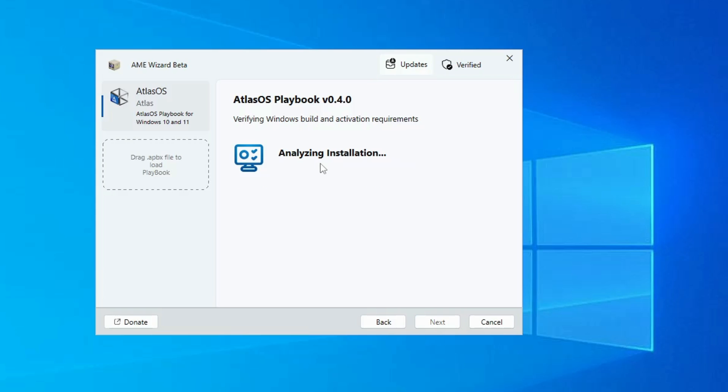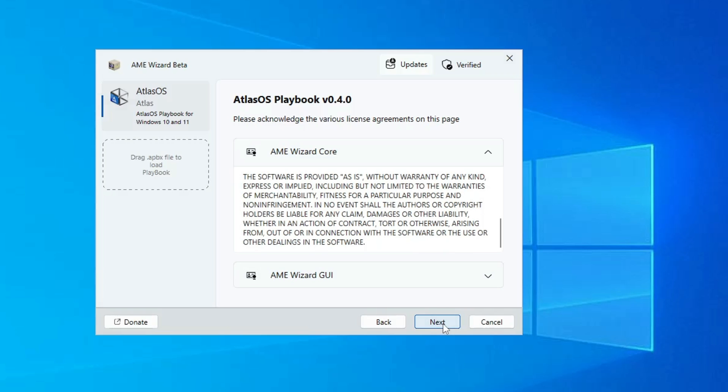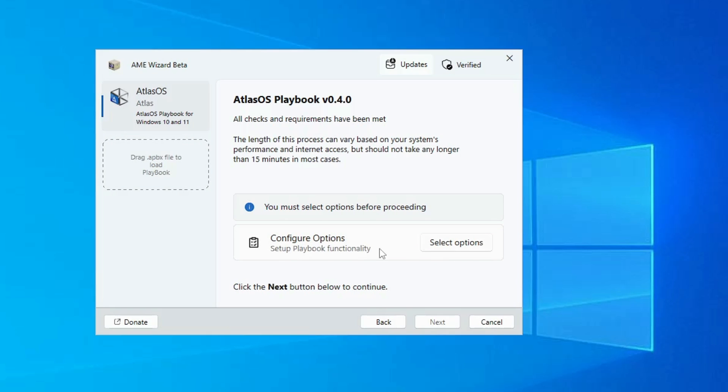Close the security box and click Next. It will now analyze the installation file, so wait a moment. Once done, it will say the system meets all requirements for this playbook — click Next, then Next again, and click I Agree.